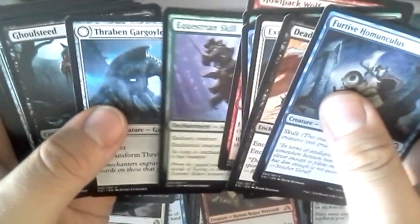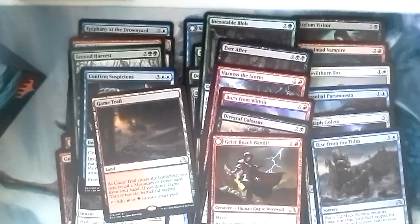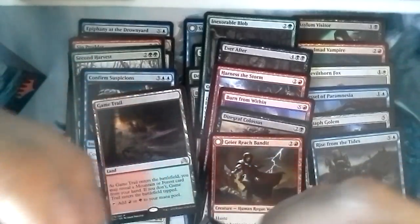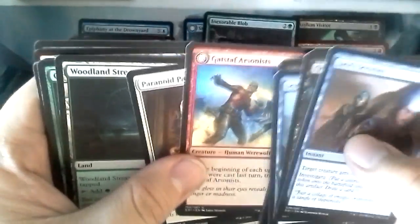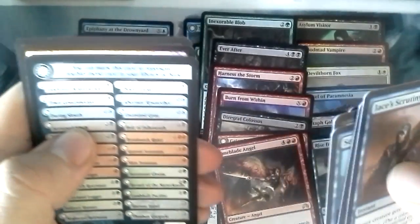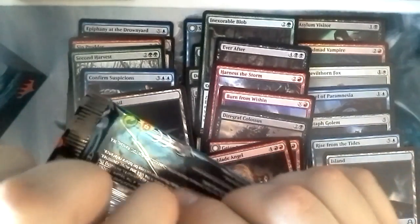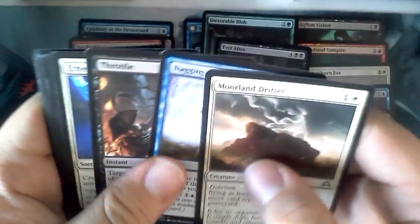A couple of packs left. Thraven Gargoyle, Ghoul Steed, Haunted Cloak, Gloom Widow, Game Trail, and we have a Foil Rise from the Tides. The Game Trail is the dual land I've opened the most — I think I already have six of them just between sealed events, drafts, and pre-releases. Paranoid Parish Blade, Woodland Stream, Cult of the Waxing Moon, Flame Blade Angel, and a Foil Island. I wish it was the old full art lands that were foil — those make everything nice, even on a financial value.